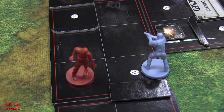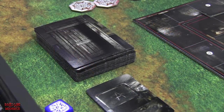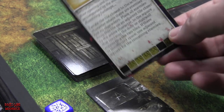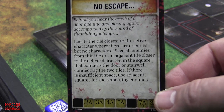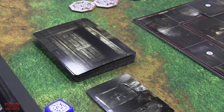That ends Leon's turn and that is the end of the reaction phase. Now it's on to the tension deck. First tension card drawn: No Escape — a yellow card, that is not a good thing. 'Behind you, hear the creak of a door opening and closing again, accompanied by the sounds of shambling footsteps.' That means zombies.